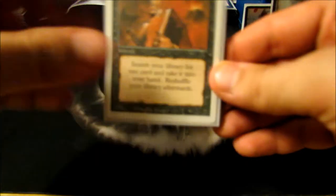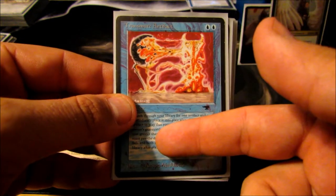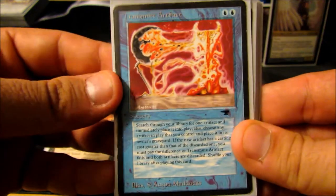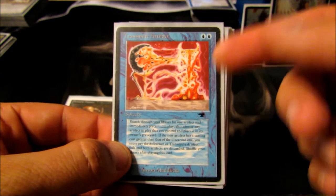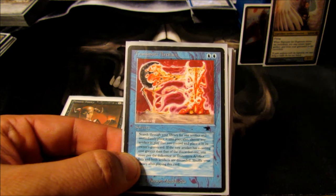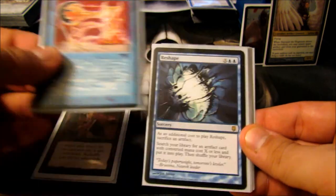Now instants and sorceries. Demonic Tutor, obviously. Transmute Artifact is nice — two mana, sacrifice an artifact and search my library for any artifact and put it right on the battlefield, paying the difference in mana cost. So I pay two, sacrifice a Solemn Simulacrum for four mana, and I get a Mycosynth Lattice for six by paying an additional two mana. Just pay the difference — nice and easy.